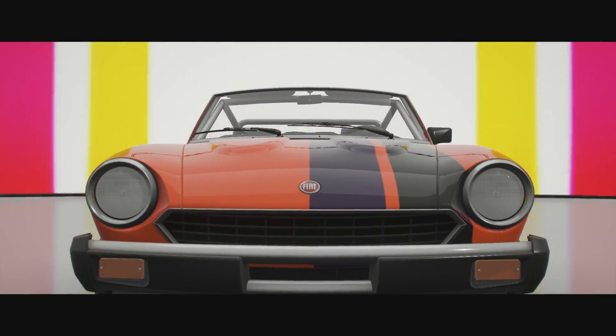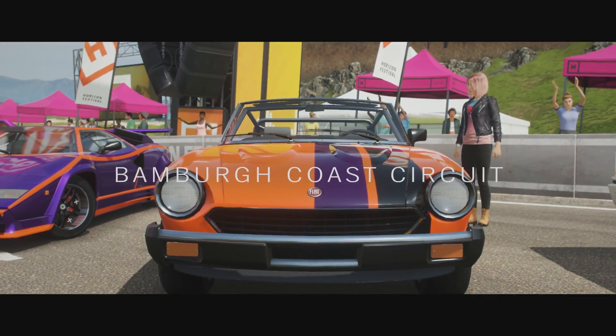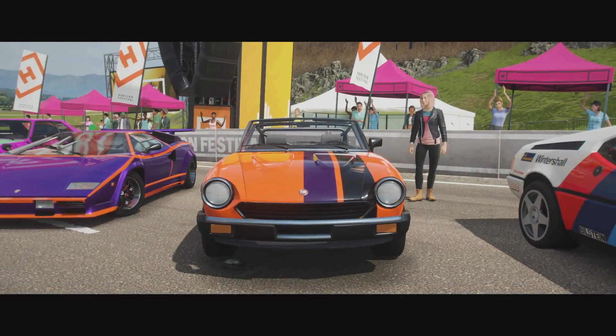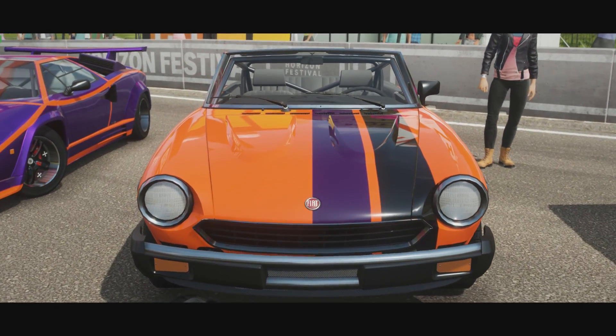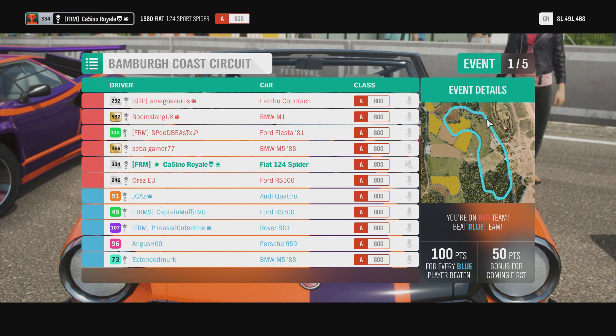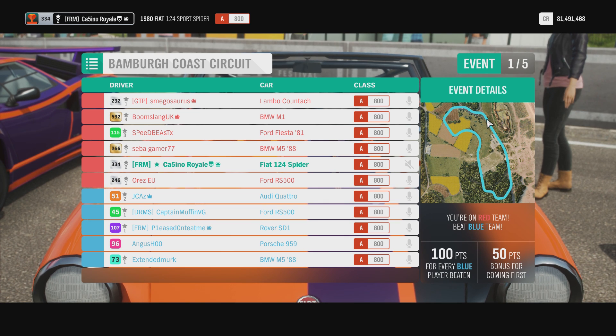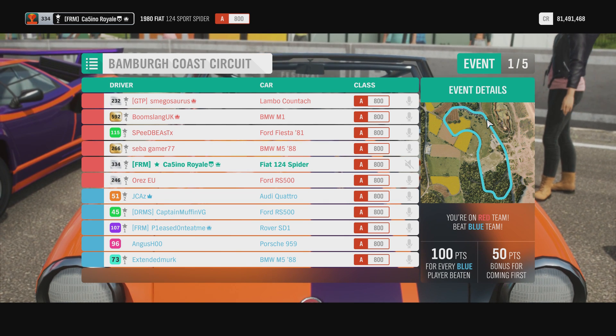Hello and welcome to the show. We are here on Forza Horizon 4 with another team adventure. This one is all about the 80s cars. We are driving A-class vehicles made in the 80s. I have got a very early 80s vehicle, a Fiat 124 Spyder.